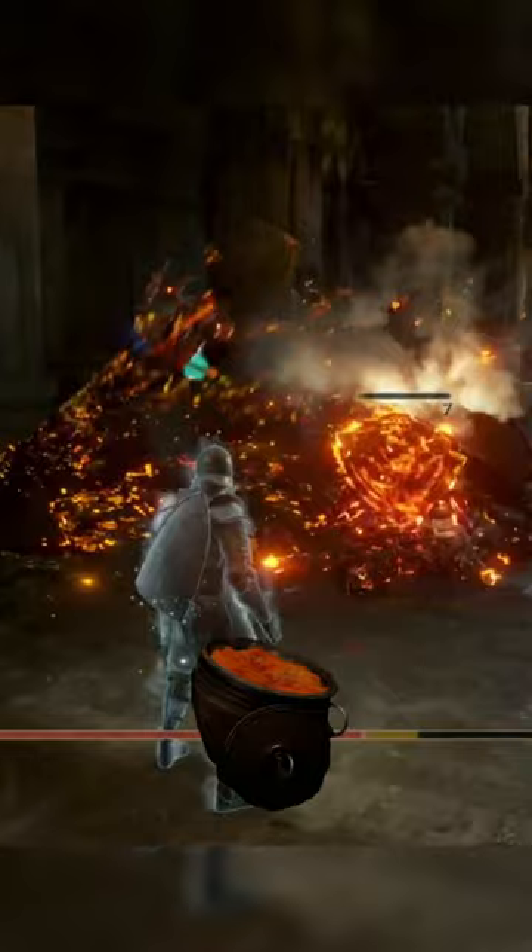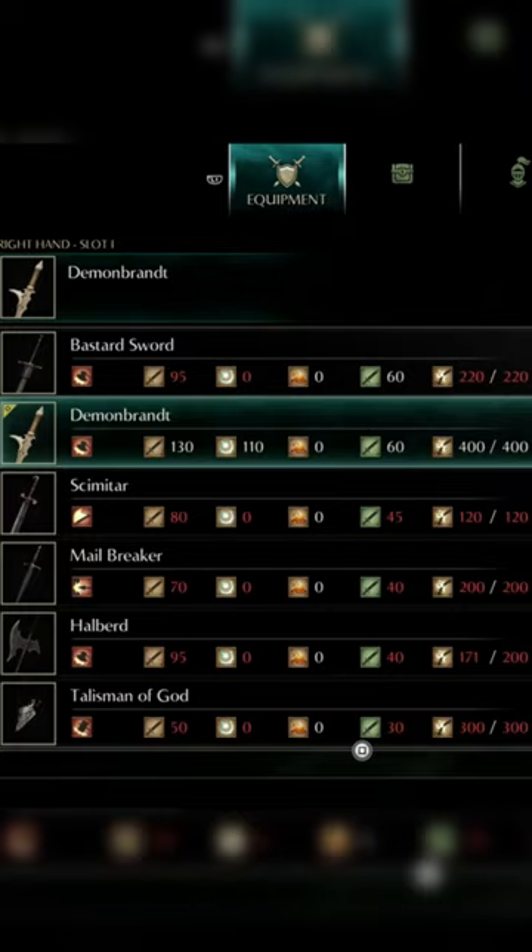Use firebombs and pine resin to annihilate the failings. Get at least 18 strength and 14 dexterity. You should already meet the faith requirement. Now just equip the Demon Brand and the Old King's armor set and... wait,